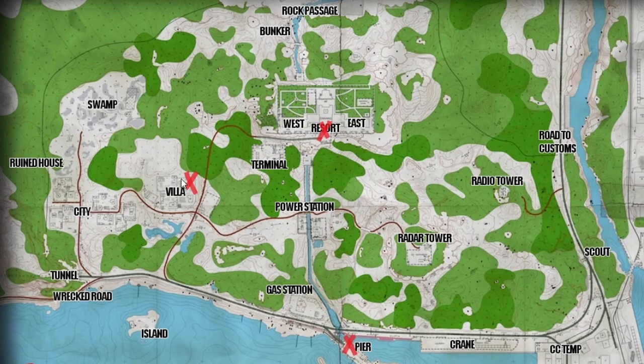Here's a quick map of Shoreline. You can see the red crosses at the Villa, at the Resort, and at the Pier — those are the locations we need to visit.